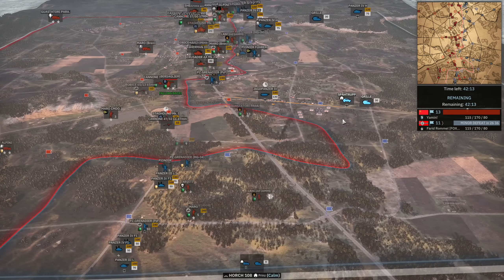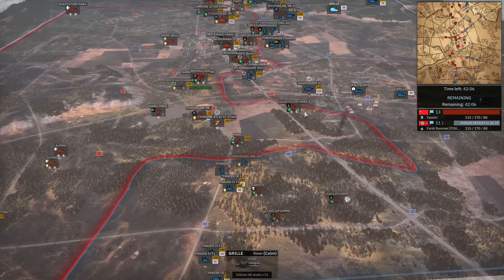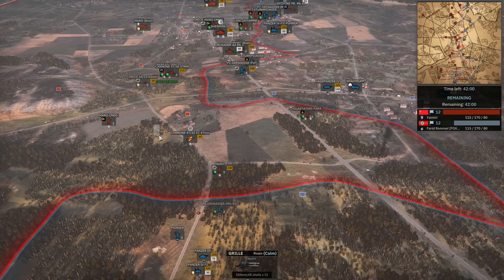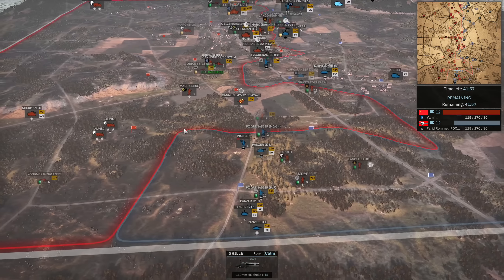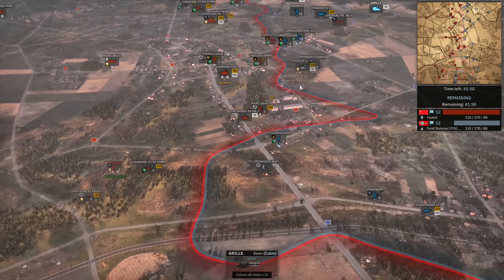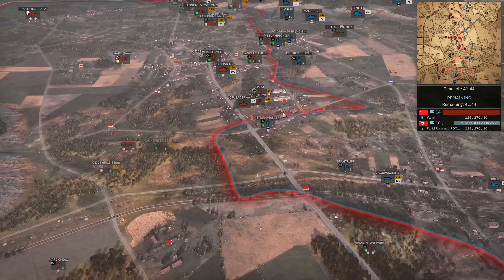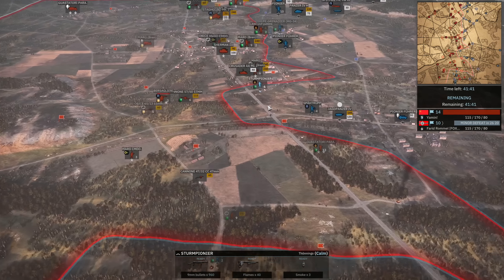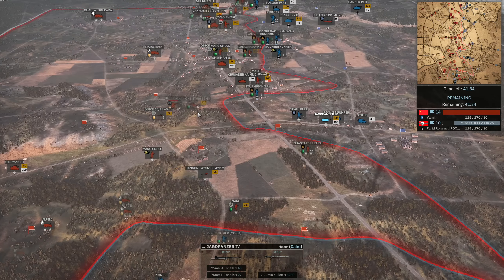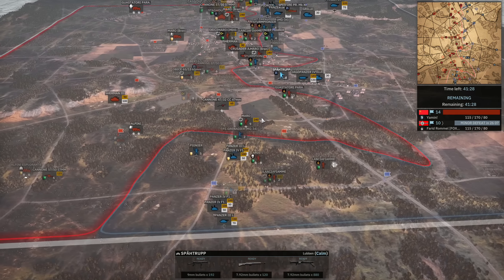A Grille spotted up north too. He's recaptured both these flags but Yamin continues to pressure wherever he is not. Farid missing out on a flag here — if he just pushed that Jagdpanzer IV about 100 meters forward he'd probably have had it, and there he finally gets it. Speertrupp coming in — definitely needs the recon. Panzer IV in the middle taking a hit from the Sherman III — going to lose this fight and there it goes. Panzergrenadiers getting taken out as well by Yamin. Sturmpioniers sitting in an okay-ish position. This Jagdpanzer really needs to watch out for the AT gun sneaking through heavy cover.